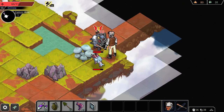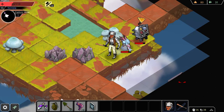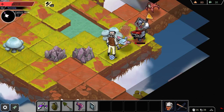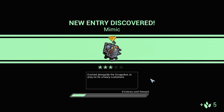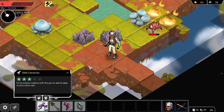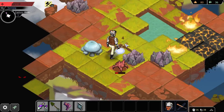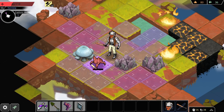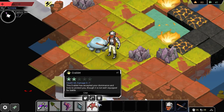Oh god, what the hell am I doing? Is this a mimic? This is a mimic vendor bot! Okay, hold on — let's use our ranged weapons to our advantage here. He's dealing some serious damage. Let's see if I can use the grenade as well. "Mimic! Evolved alongside the scrapple bot to prey on its unwary customers." That is some bullshit, man. He's on fire — I might wait it out. If I deal too much damage that'll be a bad thing, because I want to try to use the DNA extractor on this guy right now and see if I can get myself another little creature to carry around. The crablet has accepted your dominance and lives to protect you. Very good — let's use him right now.